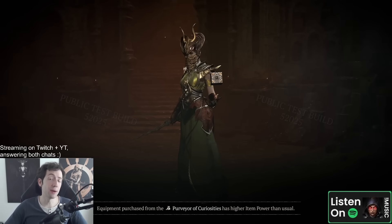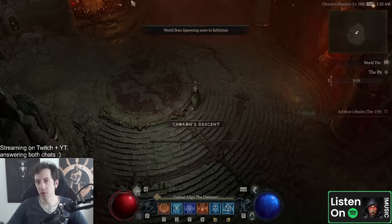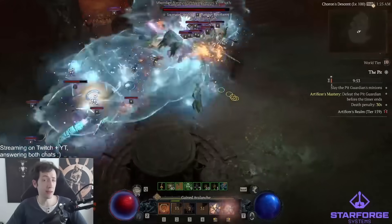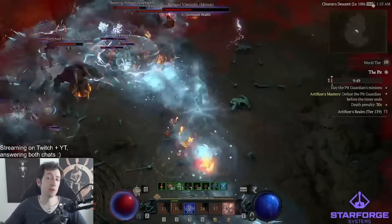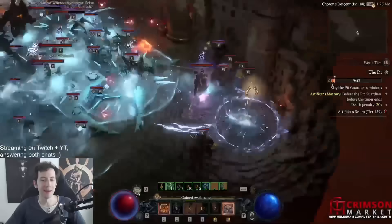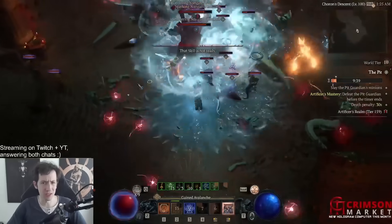Hi everyone, I'm back with another video about the season 4 PTR. I've been testing a lot and today I want to talk about the sorcerer again. I've already made a video about the new firebolt sorcerer enabled by the flame beaver unique that's coming in season 4, and here we have the showcase of another unique that is build-defining — the fractured winter glass — making frozen orb an incredible late game build that combines it with conjurations.